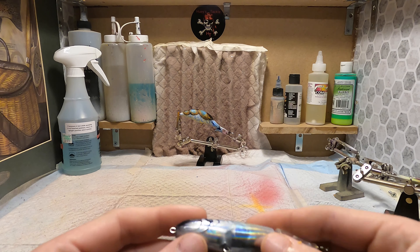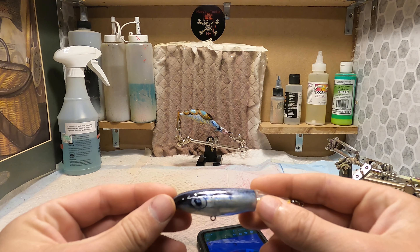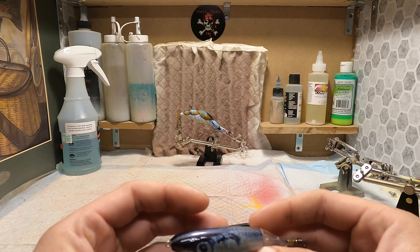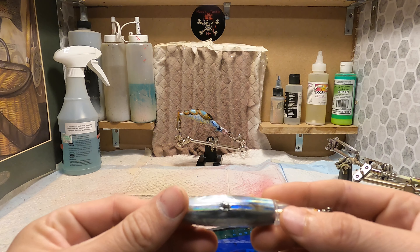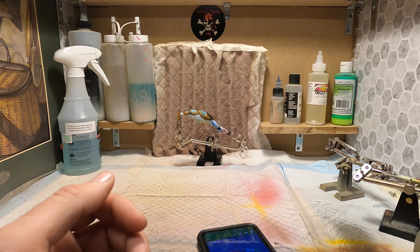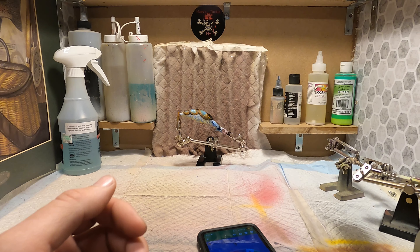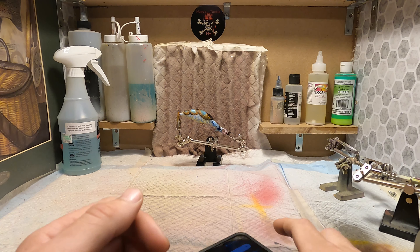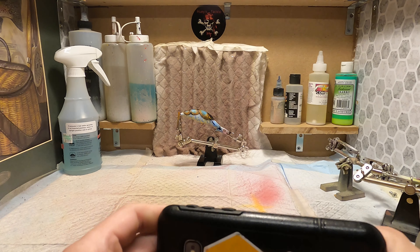I've also been working on this foil here — the jig skins, or pro skins I believe it's called. I've been working on this as well, and I also haven't seen anybody paint a Guggen Squad Contender yet, so I'm thinking about getting my hands on one of those and painting it.